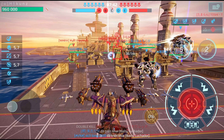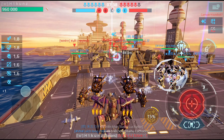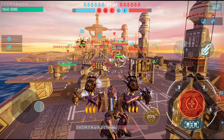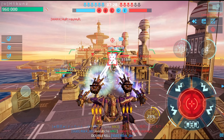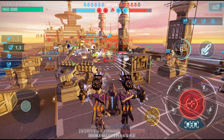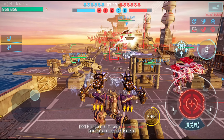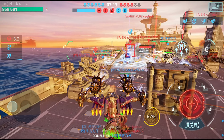Bây giờ mình sẽ tìm một vị trí đẹp nhé. Cái kỹ năng đầu tiên bắn ra của con Titan Newton này thì lượng đạn, lượng dam của nó sẽ rơi vào khoảng 60.000 máu. Ngoài ra chúng ta sẽ có thêm một số hiệu ứng tăng dam đến từ tích công của Titan này, cũng như mô đun của Titan. Mình đã sử dụng mô đun tăng dam cho Titan, tăng 15% dam cho Titan.